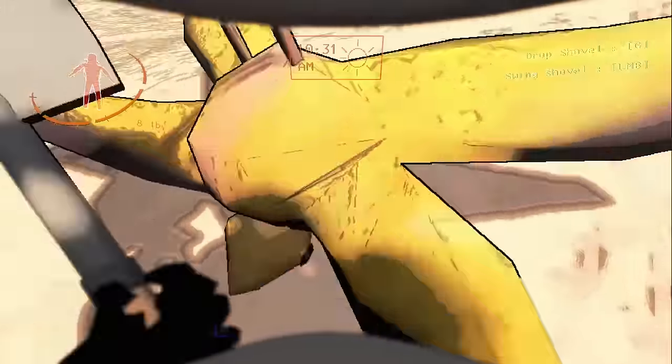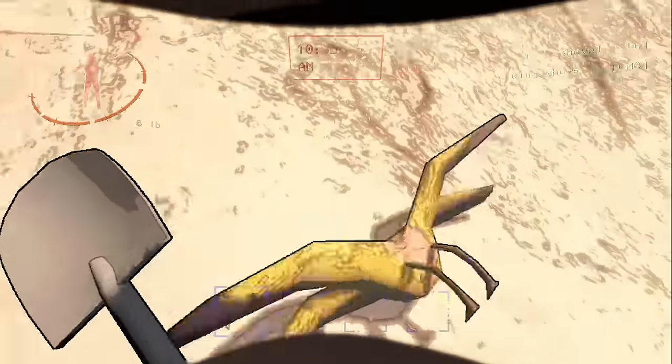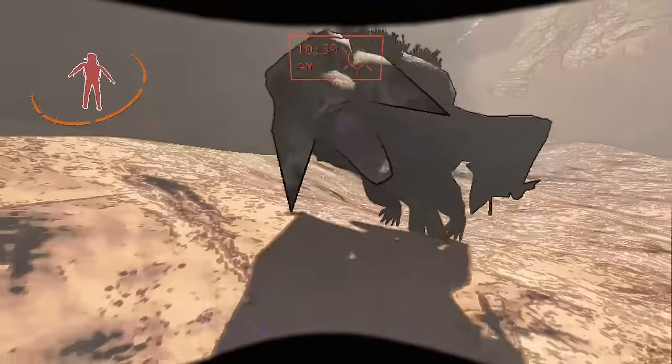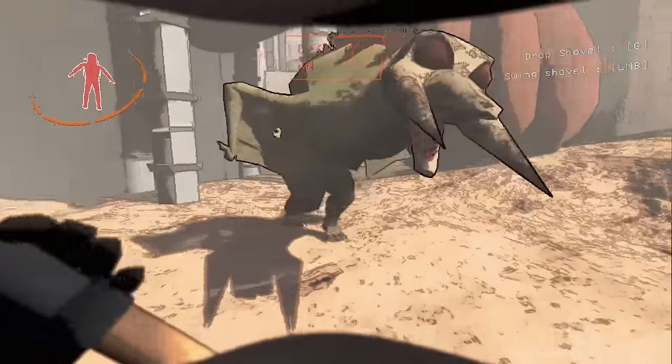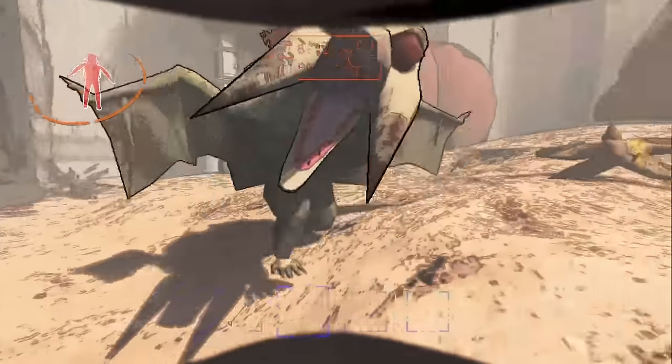One final note is that because manticoyles and baboon hawks are both bird species, if you kill a manticoyle near a baboon hawk, the baboon hawk will actually attack you and not stop attacking you until it kills you or you kill it.